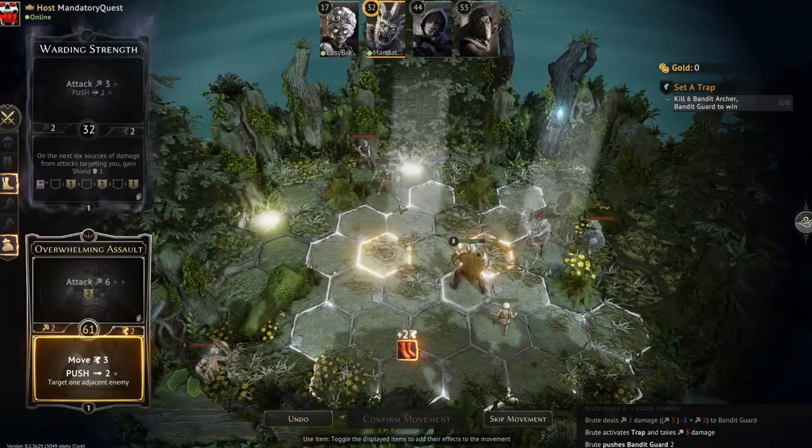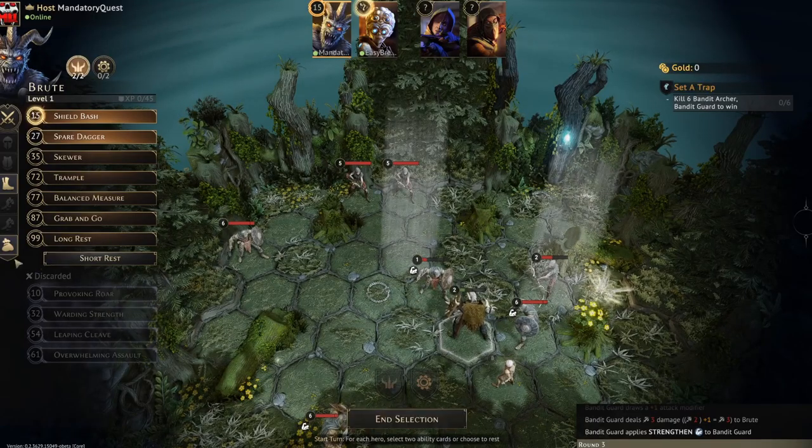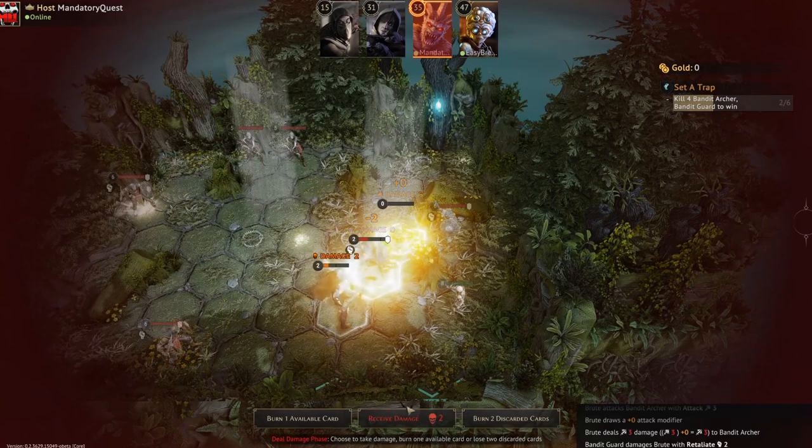If you are used to playing tabletop Gloomhaven, unfortunately there are no take-backs in digital Gloomhaven — there's no undo button, no way to drag the game back. So really do take the time with your turn when selecting your cards. Don't do what I do all the time, which is constantly forgetting to use my stamina potions on my turn. You can't undo that here, so just make sure you are concentrating and that you're in the game. There's no undo button — you're just going to have to live with your choices.